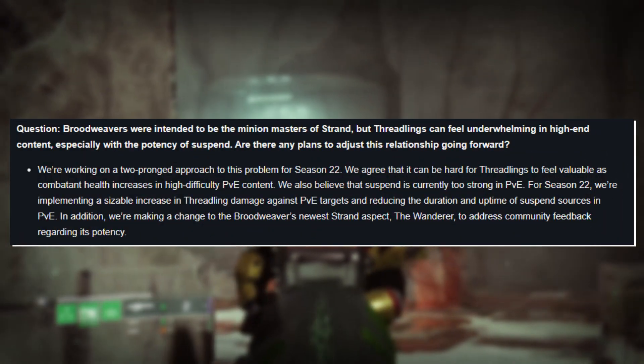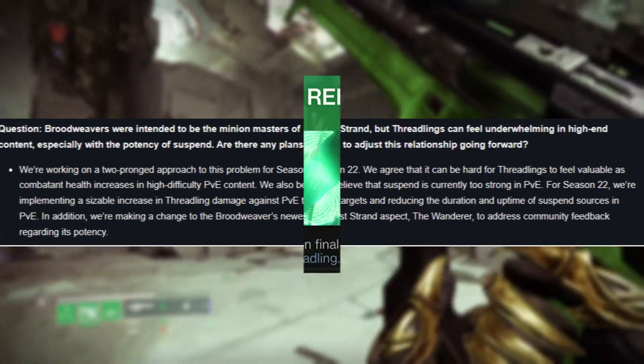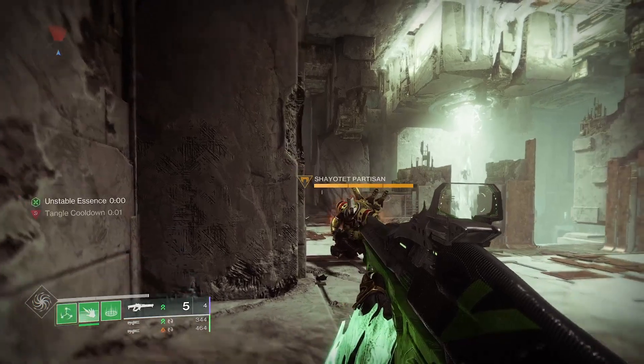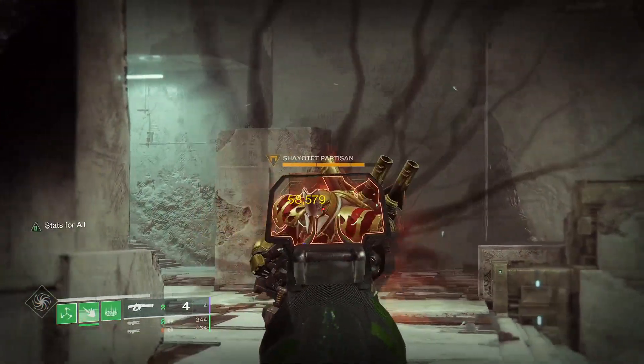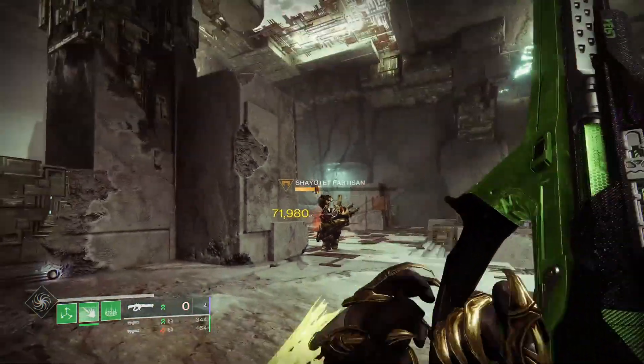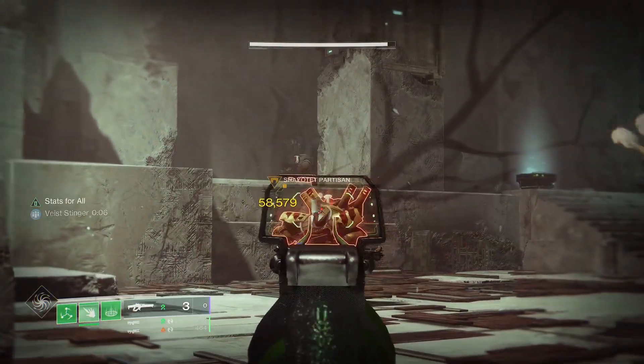Threadlings are getting a buff soon, so they will likely be causing more damage or you'll be spawning more of them from perks like Hatchling, even more so with the Thread of Rebirth. It really is a weapon that you should be locking down because of its unique spot in the sandbox, but if Gambit isn't your thing, make it a little less painful by running this fun build that you can try out from watching this build video next.